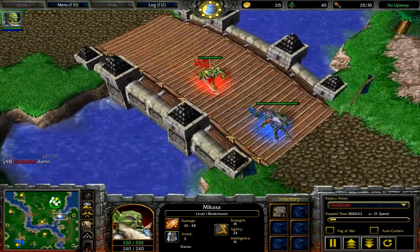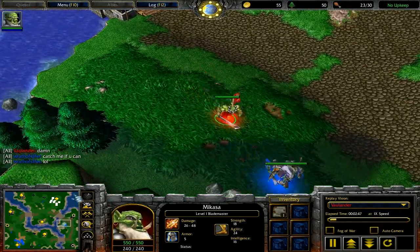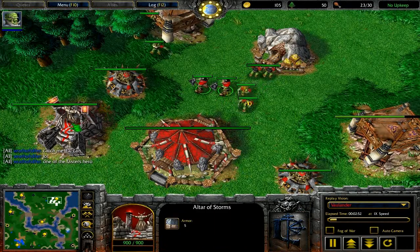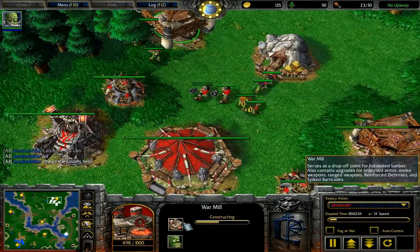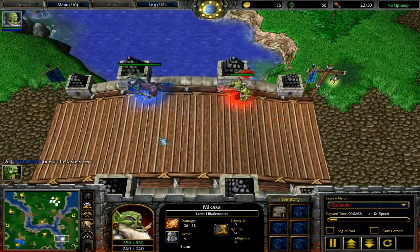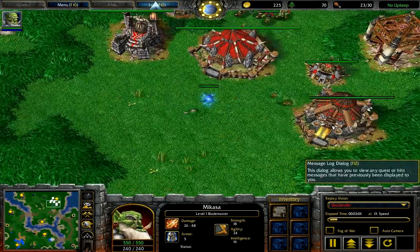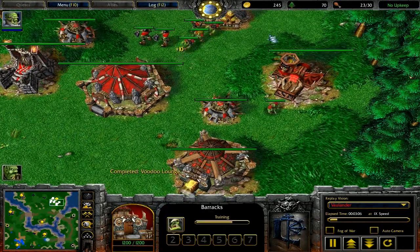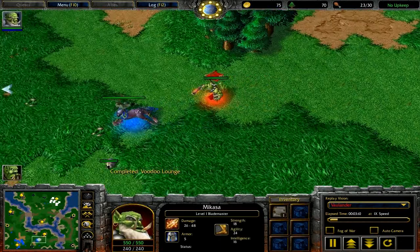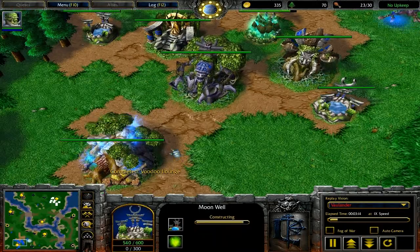Unfortunately the heroes are the same speed, even though the Blade Master got a little bit faster in this patch. He still can't catch a Keeper of the Grove, but at least he's not falling behind. I say 'damn' here because I expected a Demon Hunter or worse. So he's leading me on the chase, which is just fine — that means he's not messing with my peons. I figure if he goes all the way around, I'll just take the long way with his Wisps. I'm working on my Power Push build, as you can see.